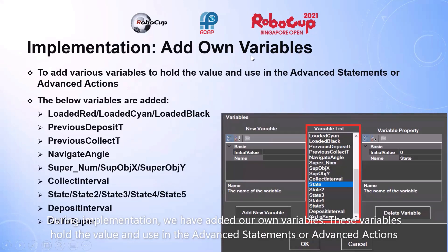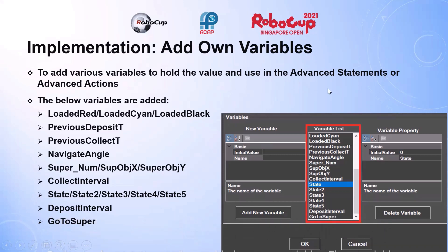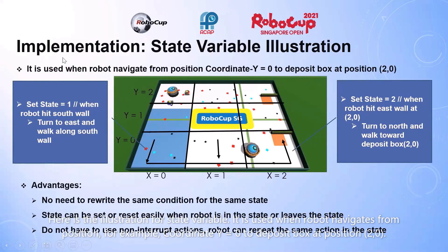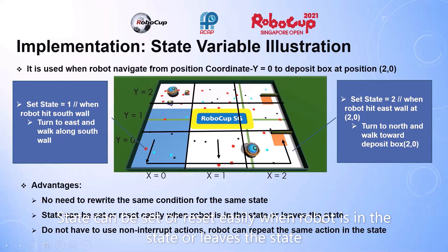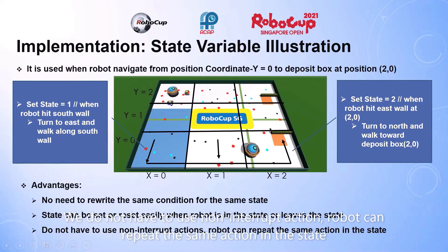During implementation, we added our own variables to hold values used in advanced statements or actions. The state variable is used when the robot navigates to a position — for example, calling not5 equals 0 to deposit box at position 2-0. Advantages include: no need to rewrite the same condition for the same state, the state can reset easily when the robot enters or leaves the state, and the robot can repeat the same actions within a state without non-interlock actions.